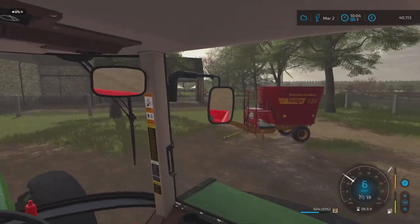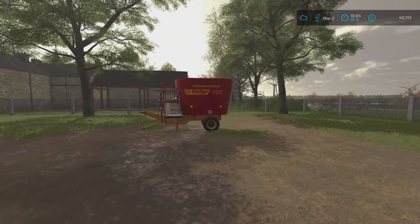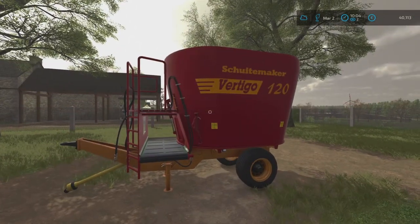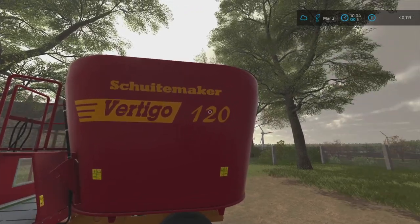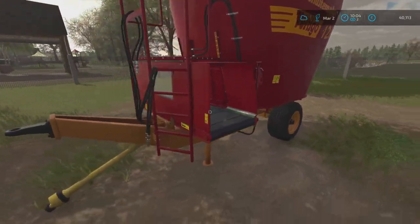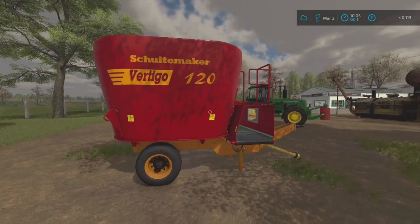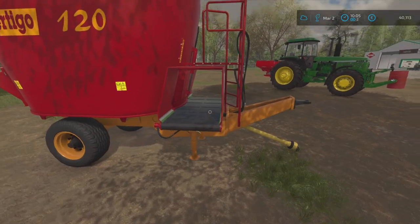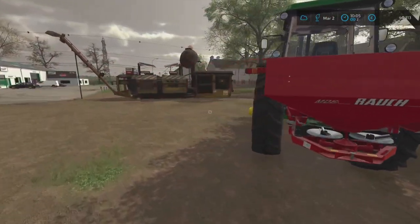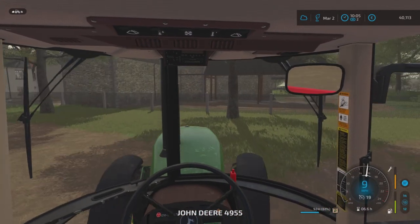Right, we've just bought this — just under 20,000, so a little bit pricey, but I knew it was going to be because it is a decent bit of kit. It's only a small one — I think it was 12,000 litres, which is probably what the 120 stands for. We've got ourselves the Schuitemaker Vertigo. Nice looking, good size for our farm. It does unload right or left, which is cool — nothing at the rear. Let's go out the steps.